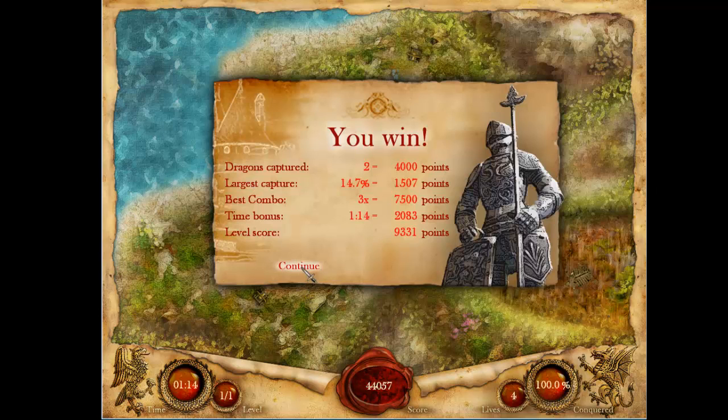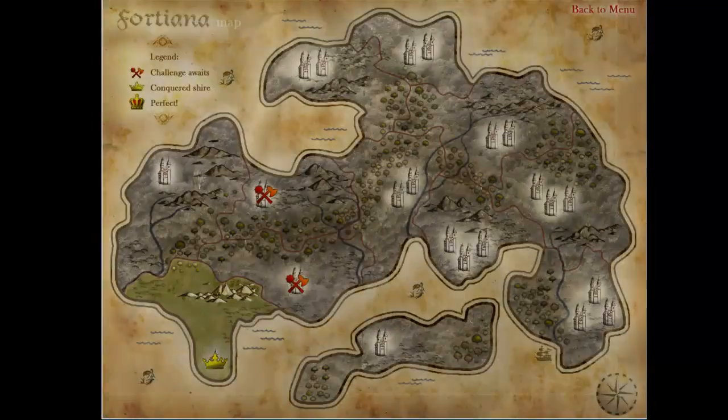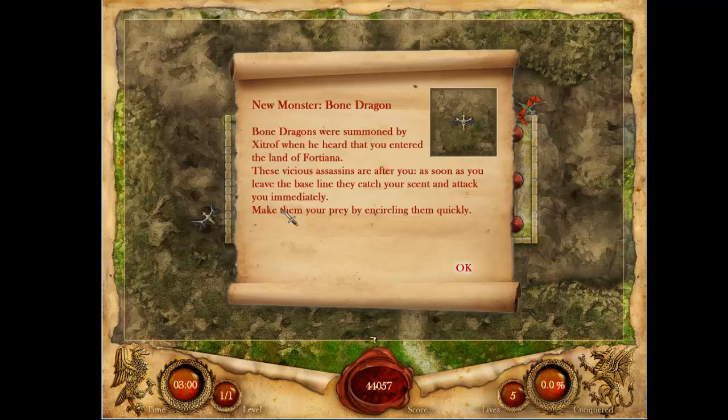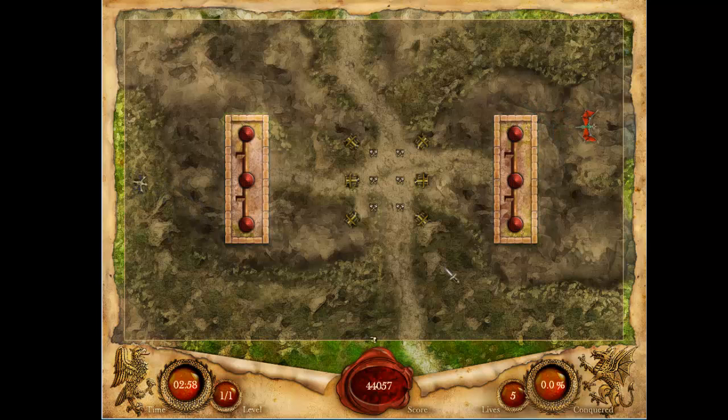Doink — there we go. This is a cool little game. For 99 cents I can definitely see getting into this one. Bone dragon — as soon as you leave the baseline, they'll catch your scent and attack you immediately. Oh my god, there's just a ton of stuff.